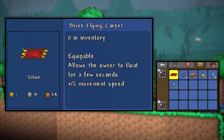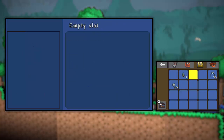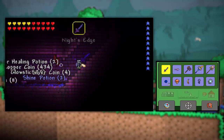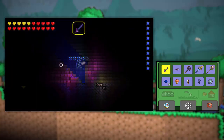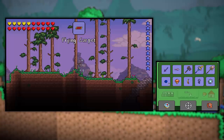A Brisk Flying Carpet — allows the owner to float for a few seconds. Okay, that's very interesting. I'm glad I came down here. Shine potion — I'll take that and I'll take that. What else do we have here? Lots of water, apparently. It's all flooded. Might as well take all this stuff. What could be down here, I wonder? Anything of interest? It doesn't seem like it.